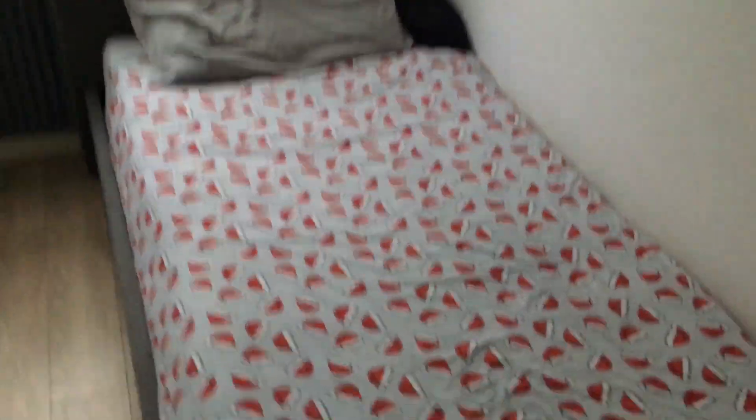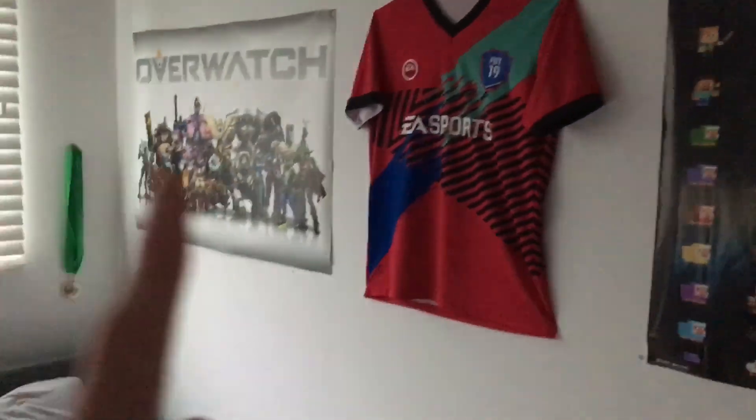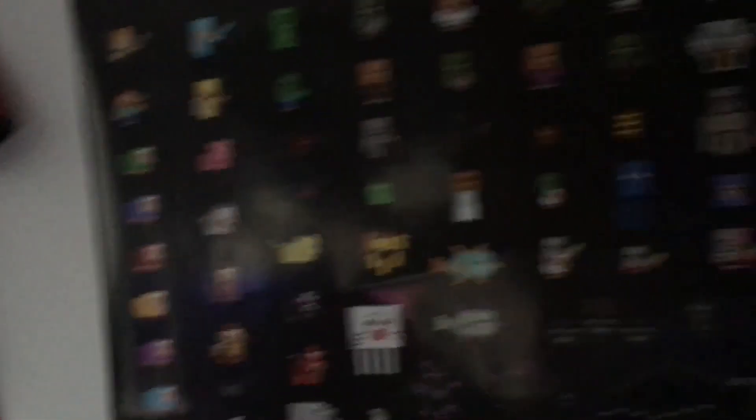Over where my bed is, I've got some Christmas bedding — it's Christmas time. I've got my Premier League football down there. In terms of what changed on the wall, last time there was only an Overwatch poster, but this time I've got my FIFA 19 top pinned to the wall, a Minecraft poster with all the characters on it, and my medals from sports and stuff like that.